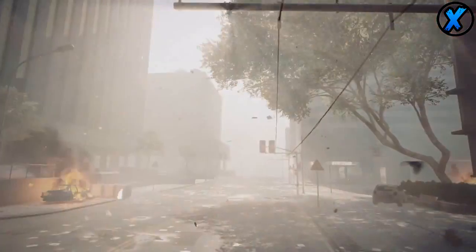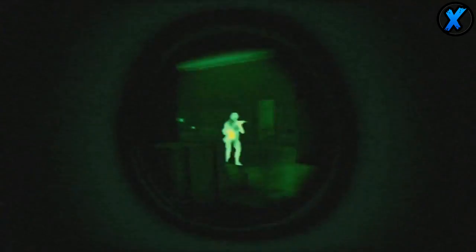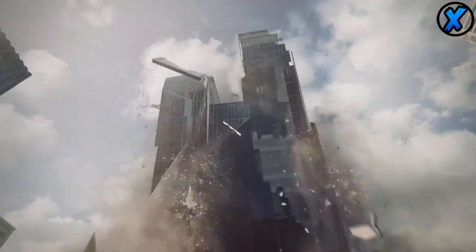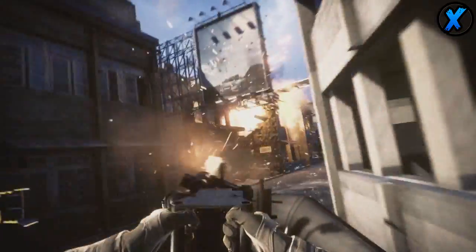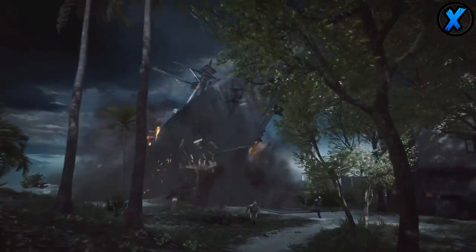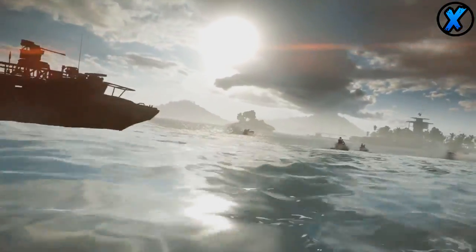The last map in Battlefield 4 is called Dish. From the picture, all we know is that it's going to have a giant satellite area. I'm assuming it's a spot where you can hide from air support, but it looks like another big open map — really good for snipers and assault rifles. I'm really interested to see what some of the smaller maps might be, and whether there are close-quarter game modes within maps like Tremors or Siege of Shanghai, since I'm more of a close-quarter combat kind of guy.